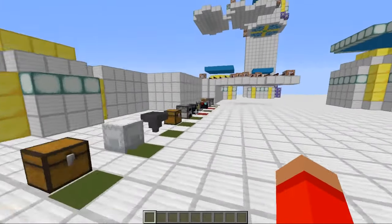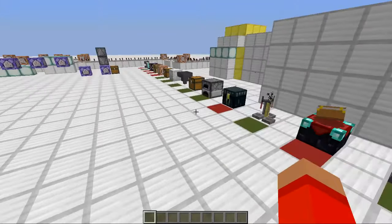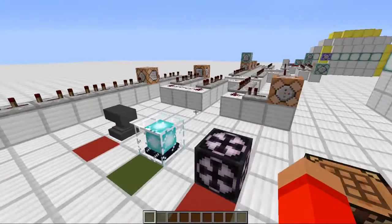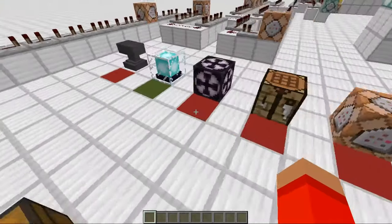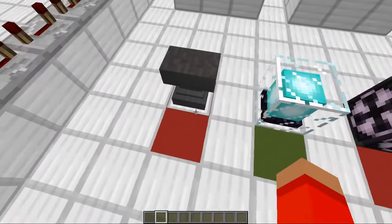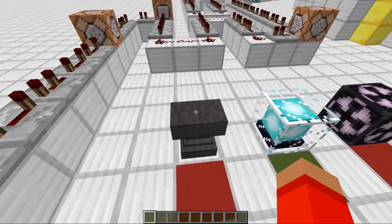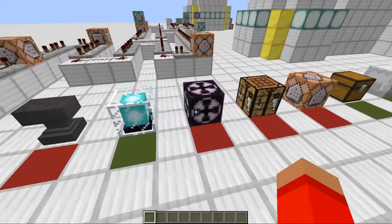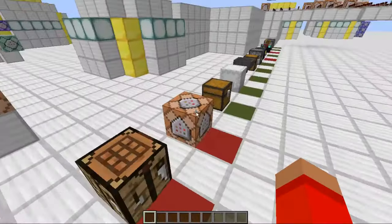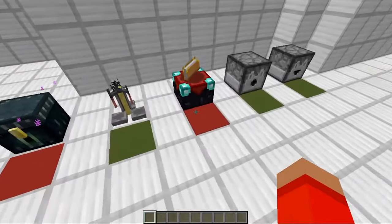First off, you can lock blocks. Now I think this has been around since before 1.13 but I only discovered it while making this map. You can see there's concrete on the floor — red concrete and green concrete. Red concrete is blocks that cannot be locked. So anvils can't be locked, and structure blocks — I'm not sure what these do but they're part of the game. Crafting tables, command blocks, ender chests, and enchanting tables.